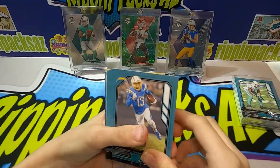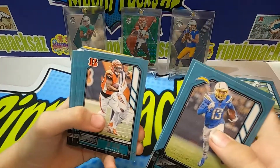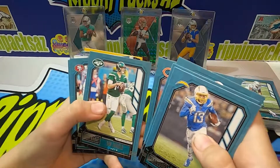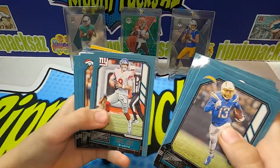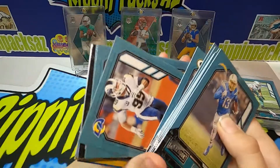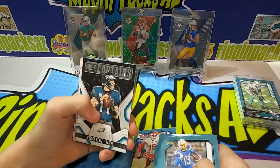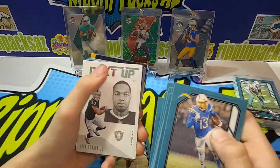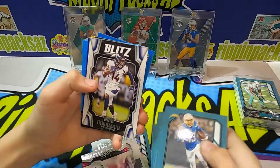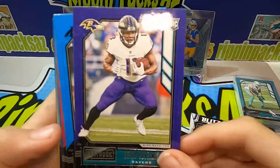We pulled a Josh Allen, Captain Kirk, Joe Mixon, Stefon Diggs, Waller, the Biscuit, Sam Darnold, Nick Bosa, Aaron Jones, Daniel Jones, Melvin Gordon, Aaron Donald, Dak Prescott, and Patty Mahomes — the Mahomes puller! Oh, and a Next Up — you got a Bowden. I do like how the borders match the team color on the rookies, that's kind of cool.